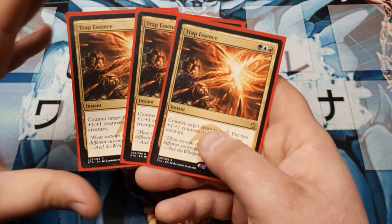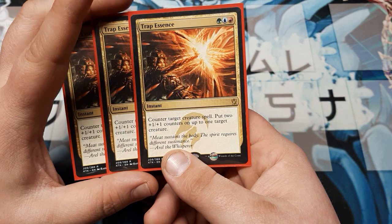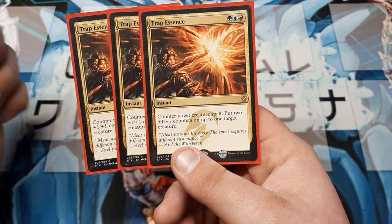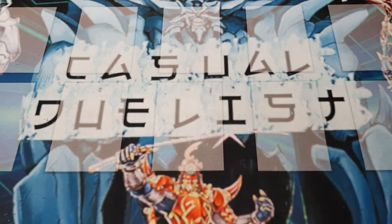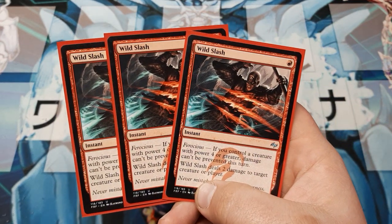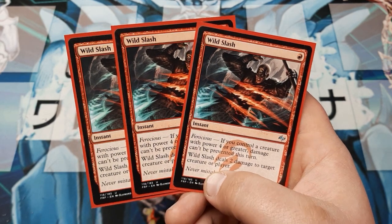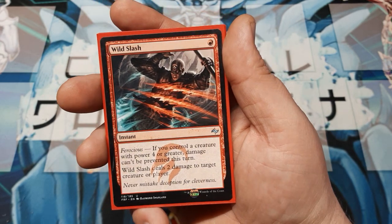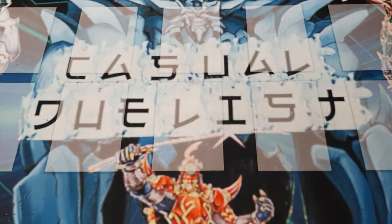Three copies of Trap Essence — because a deck isn't blue if it doesn't have something to counter spells. Counter target creature spell and put two +1/+1 counters on up to one target creature. So you can counter a spell while powering up your own cards — very unique, very awesome. We are also going to be playing three copies of Wild Slash. Generically it does two damage to target creature or player. If Ferocious and you control a creature with four or more power, damage cannot be prevented this turn. It just gets better.